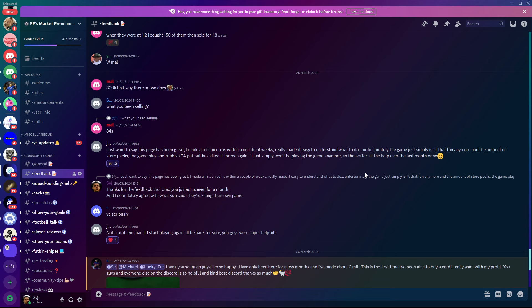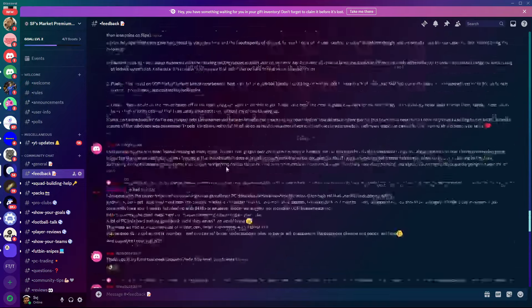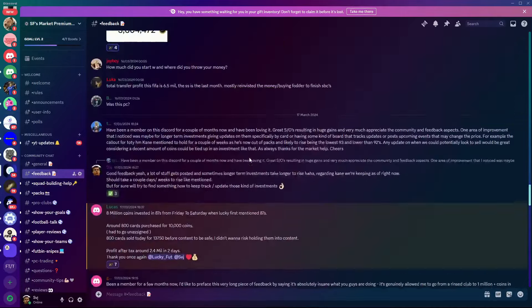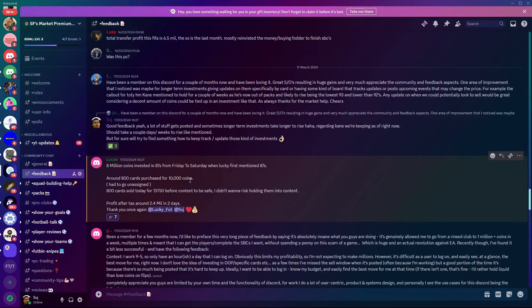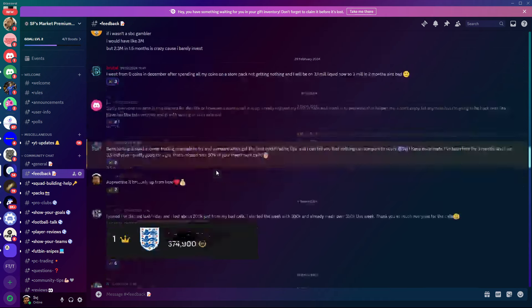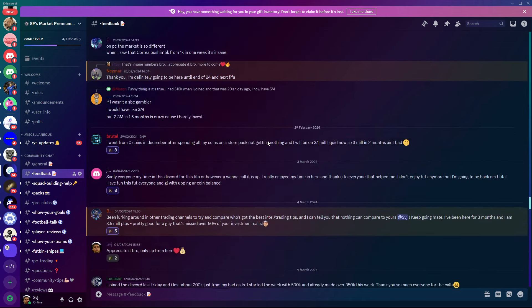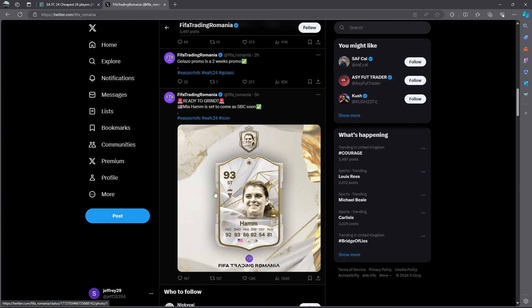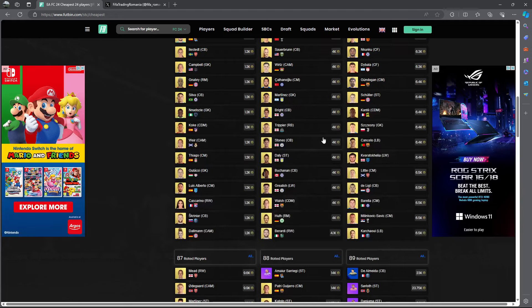One member who left the Discord said the page was great — he made a million coins within a couple of weeks and found it easy to understand. He left because the game just isn't fun anymore with store packs. Another member, Lucas, made 8 million coins from 87-rated fodder. If you want to join, the link is in the comments — buy the cards we recommend and we tell you exactly when to sell.